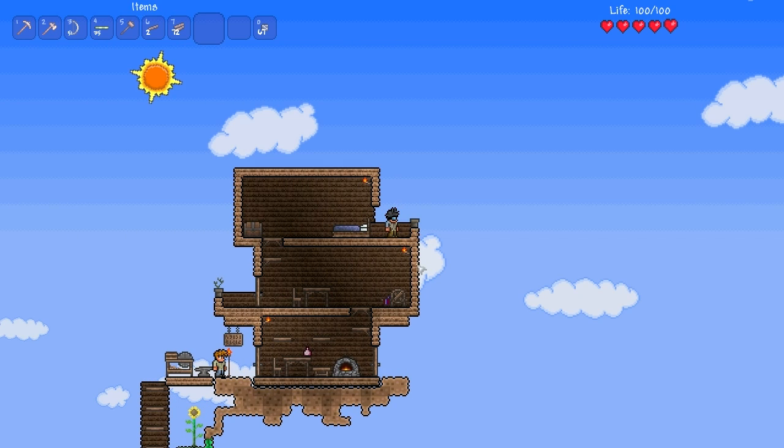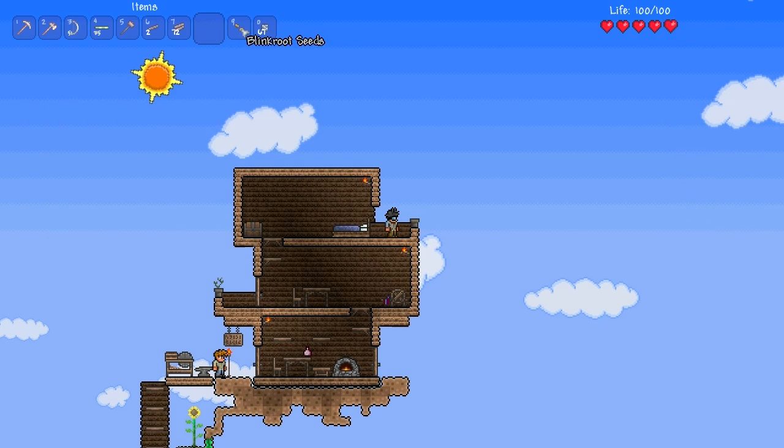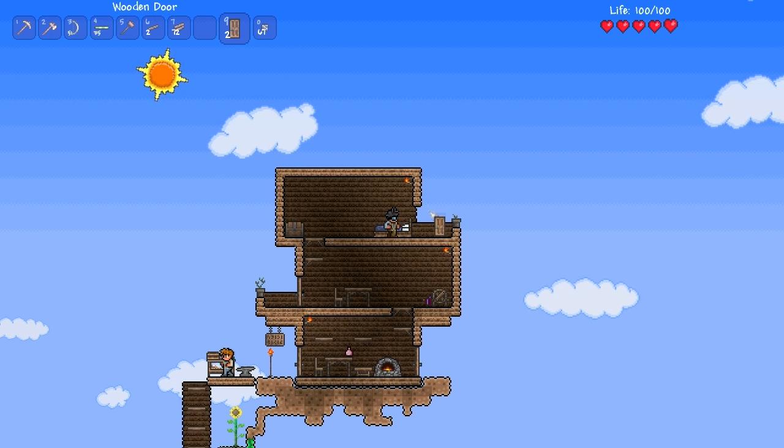Clay pot — do your thing. Now I can plant some seeds in here. I do like planting seeds. It looks nice. The door. Oh, it's looking so homey.